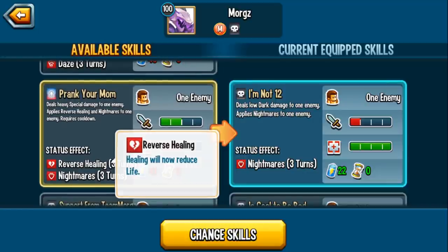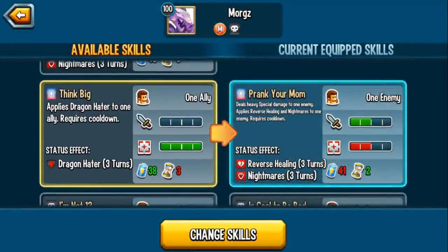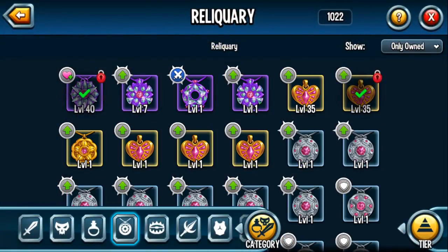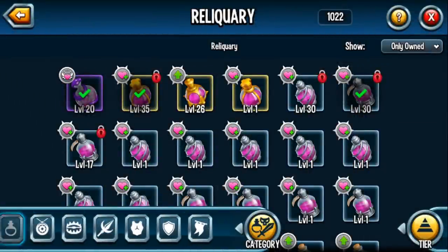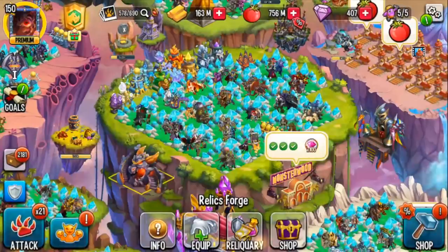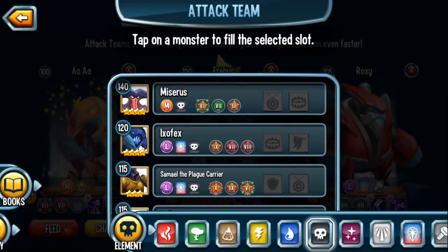But what's even better than negate healing is right here — reverse healing. "Prank Your Mom" deals heavy special damage to an enemy, applies reverse healing and nightmares. If you've watched my channel for a while, you've heard me say how much I love the reverse healing mechanic — and right now it's even more important. Some of the relics are pretty crazy. If we just look at some of these: when the turn ends, if the warrior's life is below 50%, all allies are healed by 23,000 points — well with reverse healing, instead of healing 23,000 points they're actually going to lose 23,000 points. Even looking at some armors, there are some that actually heal, so instead of receiving all of that as healing you'll literally take all that damage. I love reverse healing — it is a mechanic I am a fan of.